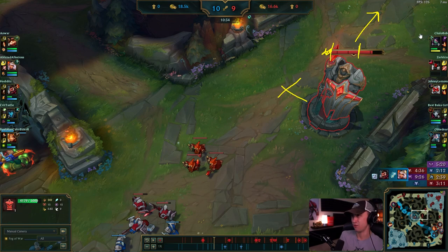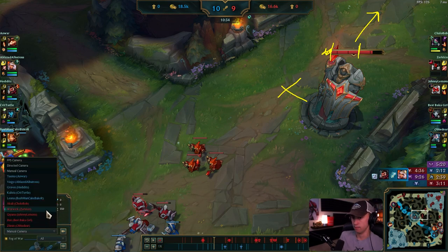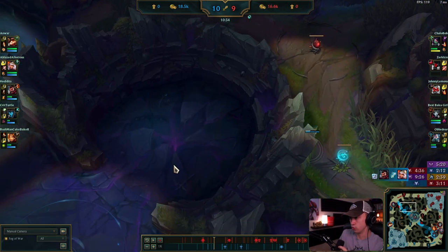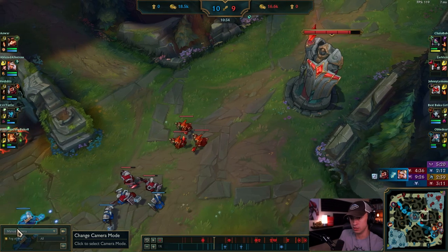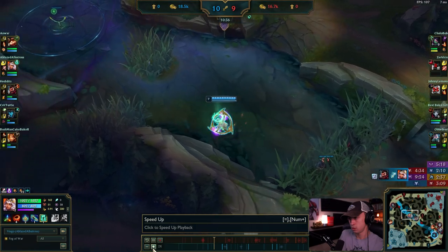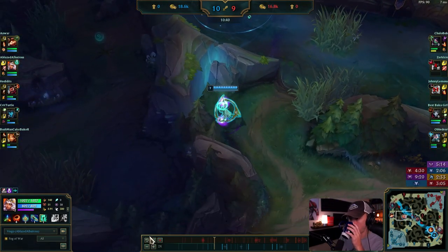You can either leave Herald with some HP left, or kill the turret and try to get a second charge onto the next turret, or just take it for the plates. You and Graves each get 200 gold, you get map pressure, he gets a roam timer for top or bot lane, you get more vision control, you'll have control over the next dragon — it's huge. Turning this Rift Herald objective into more ground for your team is important.